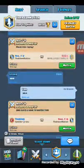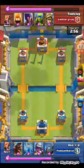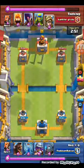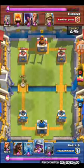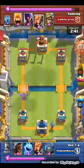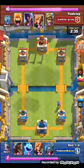I mean come on, you need to see this right. So right now Daniel is facing the king from Khan killer grubu — I'm guessing he might be from Bangladesh, I don't know. All right, so the king starts off with spear goblins and those are easily zapped by Daniel — I'm just gonna call him Daniel.